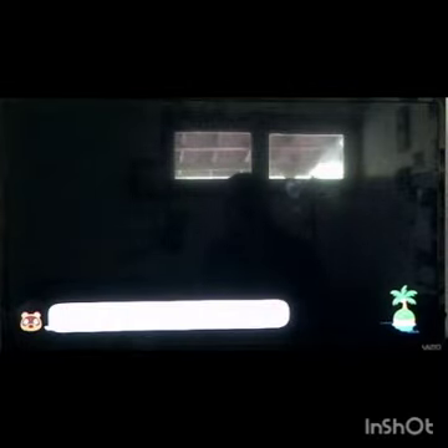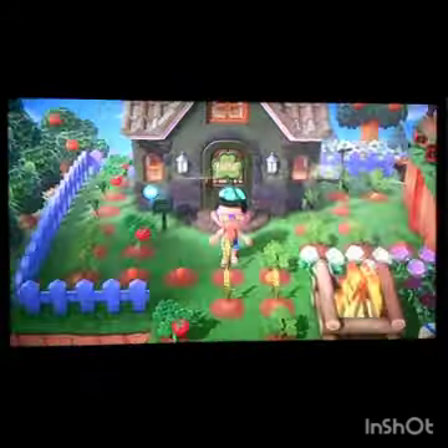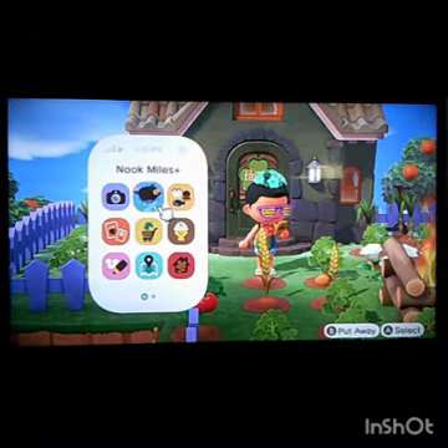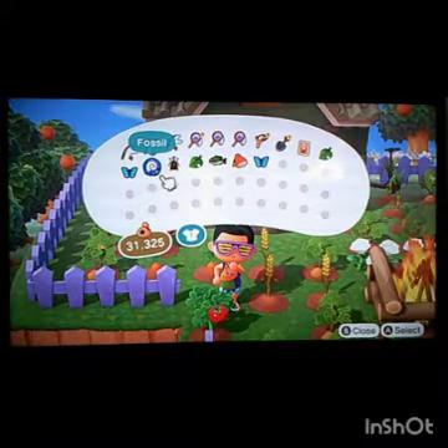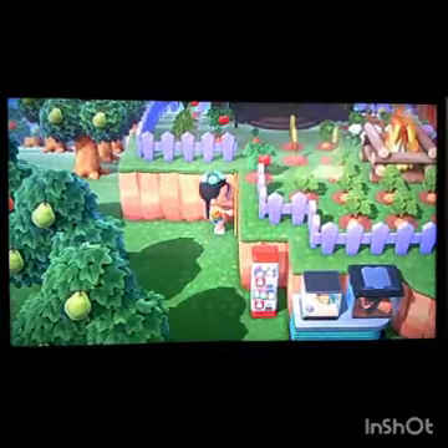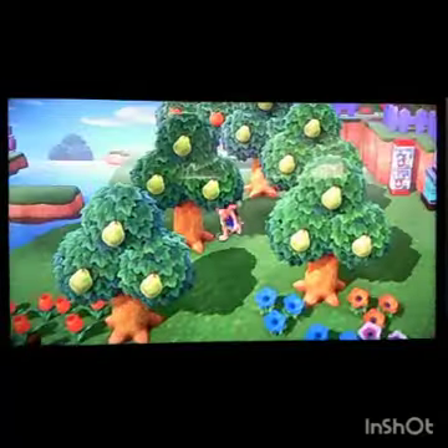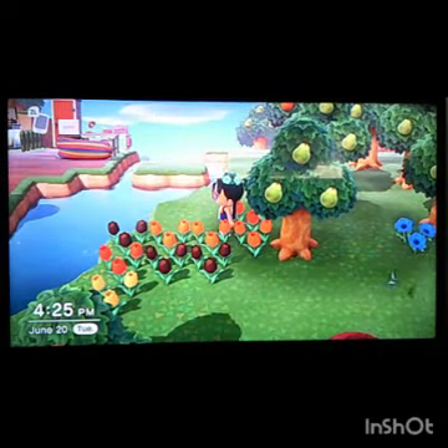We've already said goodbye to Tiabull and now his plot is actually empty. So what I'm gonna do today is use some Nook Miles — we're actually gonna go and see if we can find somebody on another island that wants to come live on my island.